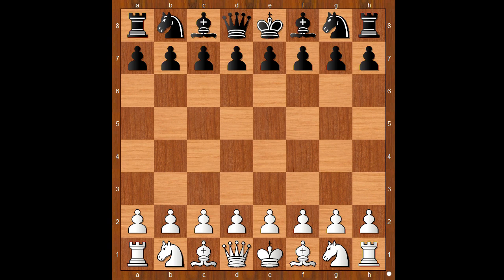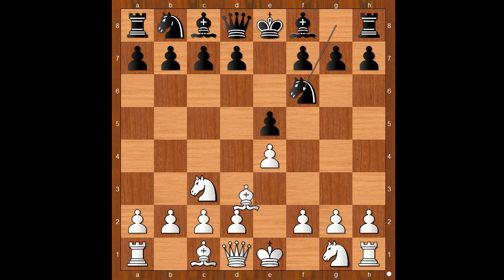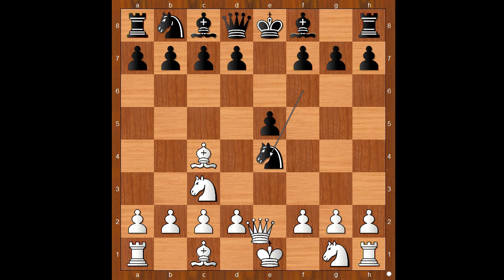Ramirez had the white pieces and he started with e4. Latoury played e5. Knight to c3, going for the Vienna Game. Knight to f6. Bishop to c4. Knight takes on e4. White to move.